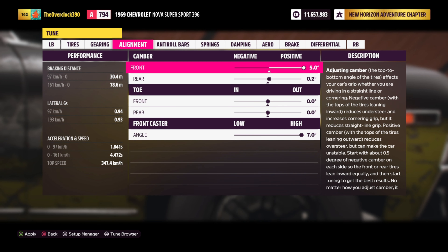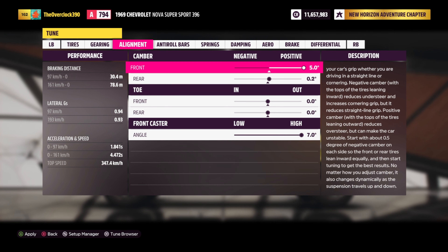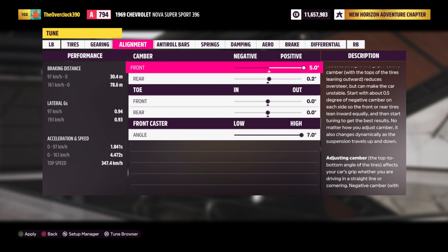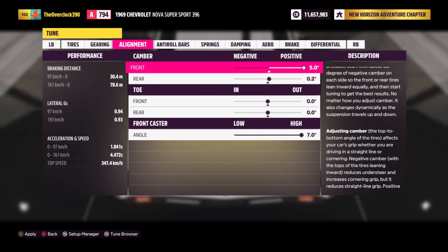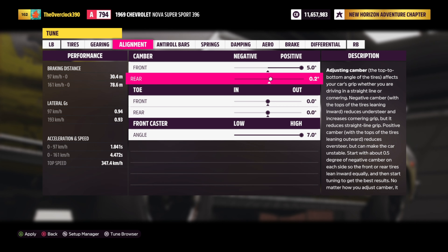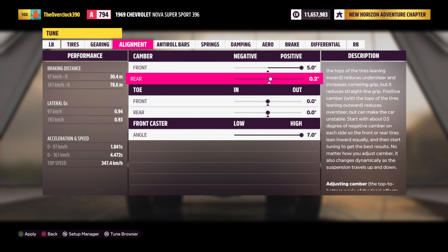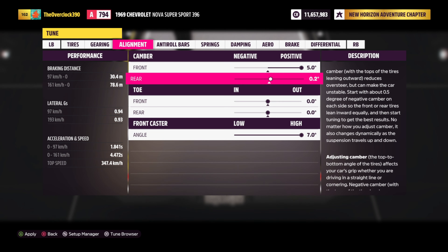Going over to the camber — our front camber is at 5 degrees. The reason is that there is literally no power going to the front of the car; it's just rolling along from the rear wheels. If it's flush on the road it causes more drag, so by tilting it up there's less tire on the road, giving better times. This car has such good suspension that even when weight transfers to the back, we don't have to camber the rear wheels that much, so it's at 0.2.